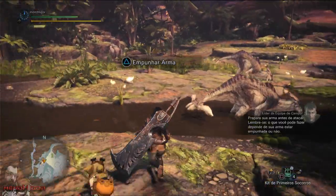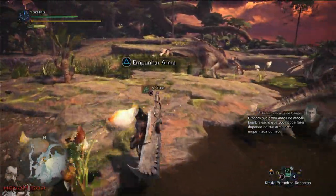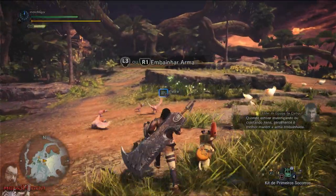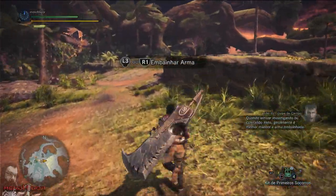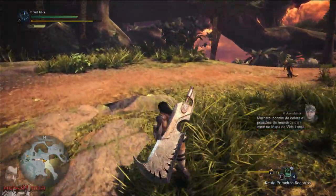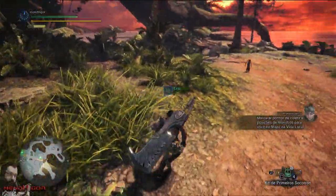Ready your weapon before attacking. Keep in mind that what you're able to do depends on whether or not your weapon is drawn. When you're investigating or gathering items, you'll generally want to keep your weapon sheathed. I'll mark gathering sites and monster positions on the wildlife map for you.